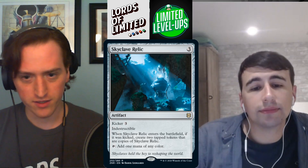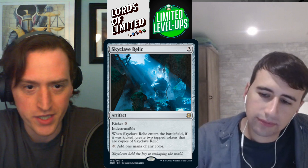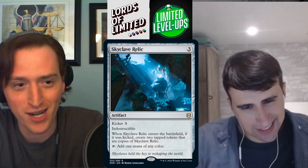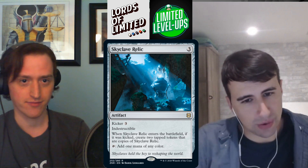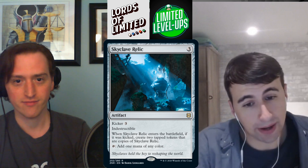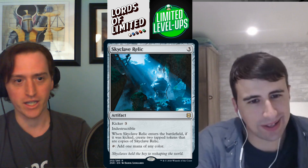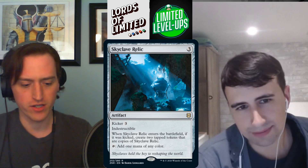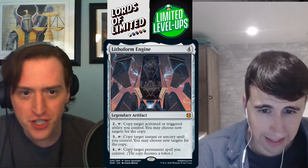Skyclave Relic — three mana artifact with kicker three. Indestructible, tapped, adds one mana of any color. If kicked, creates two tapped tokens that are copies of it. It has a place in kicker decks — you want the fixing, you want a card that triggers kicker payoffs, and later the extra mana rocks matter. In kicker decks or for splashing, this is good.